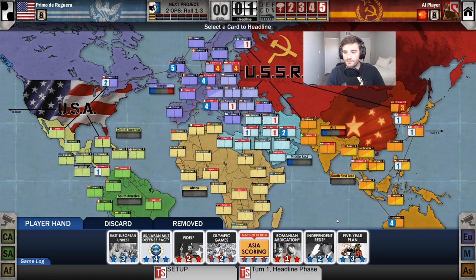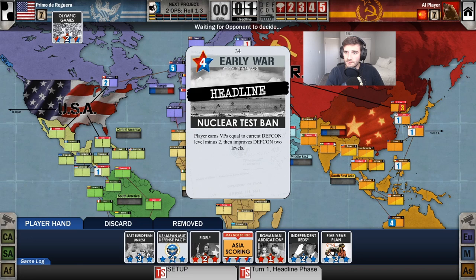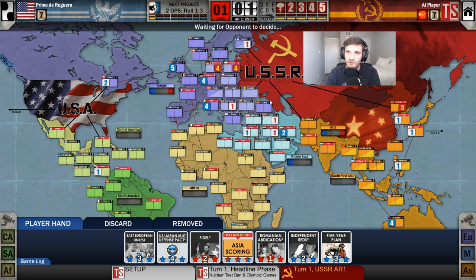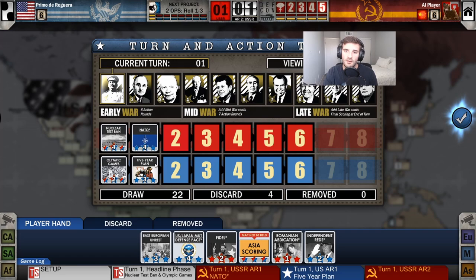On every turn, the first thing we do is select a headline. Headlines happen in order based on the number shown — higher numbers go first, and in case of a tie, the US goes first. Once the headline has happened, we start action rounds: each player plays a card and gives the turn to the other. The USSR always goes first every single turn, which means the US always gets the last action round.